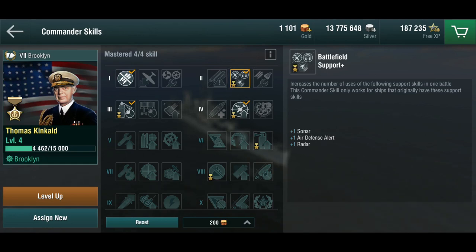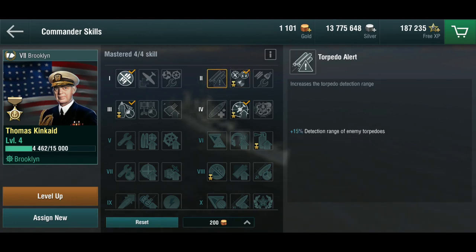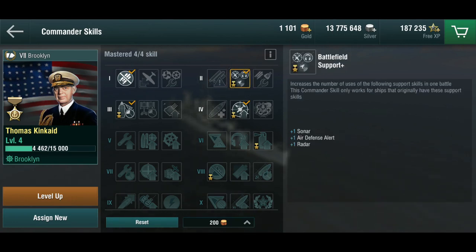He's got the Battlefield Support skill in the second slot, which means that in order to use that you actually have to sacrifice the torpedo alert. But he's very specialized towards American cruisers, especially American light cruisers — the new light cruiser line — because Battlefield Support actually gives you both sonar and radar, whereas the original I think just gives sonar and air defense, but not necessarily radar. I'm not 100% sure.